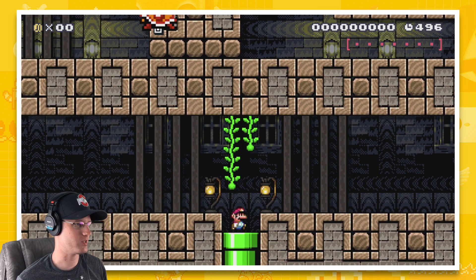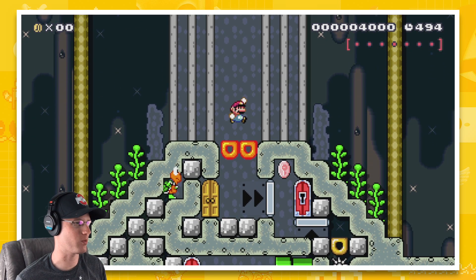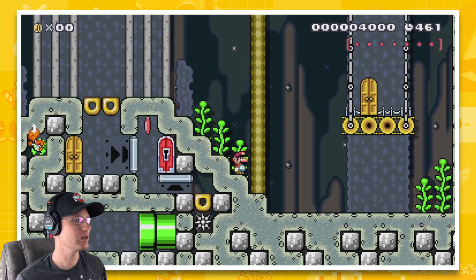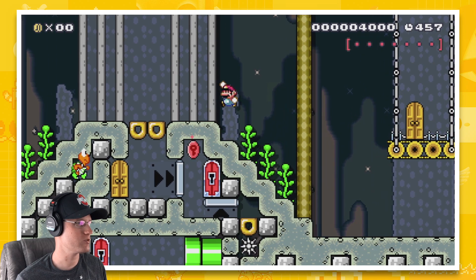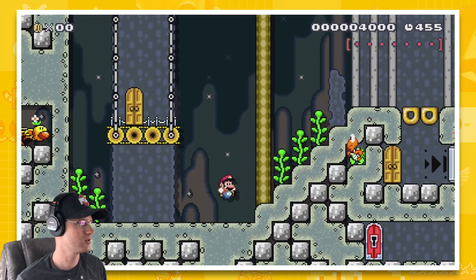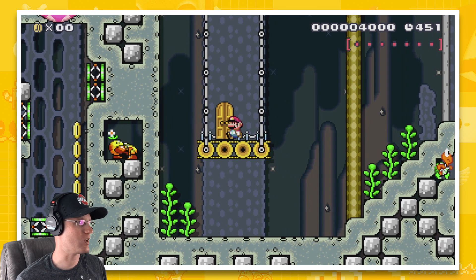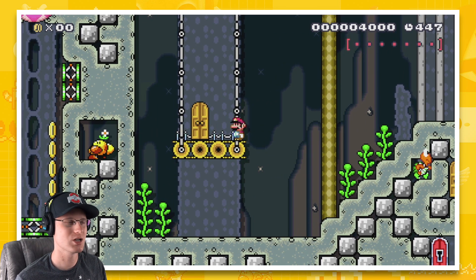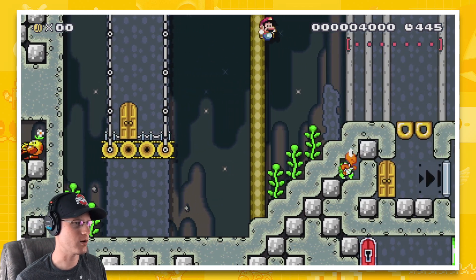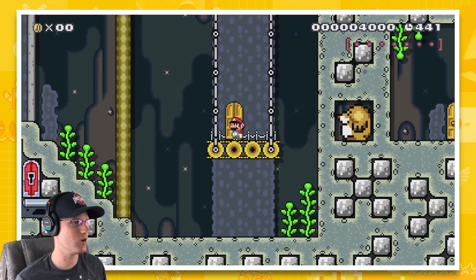Okay, I guess the only place I can go is the pipe. It's been a little bit since I've seen this level, so I actually don't know — I can't remember what happens here. So there's a mole over there, there's a wiggler over here. I think it's telling me that in these doors there's going to be some kind of a challenge involving a wiggler, and over here some kind of challenge involving a mole. So let's go ahead and jump into the mole one.